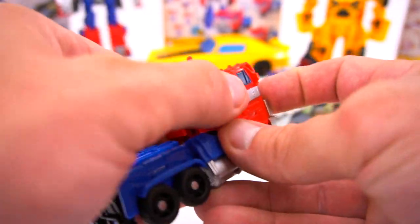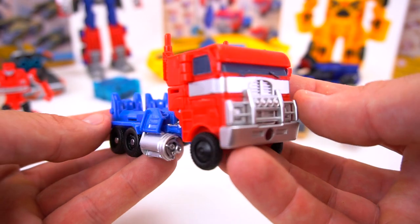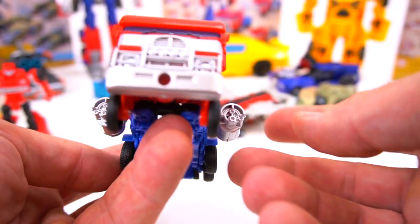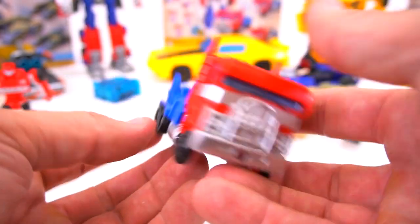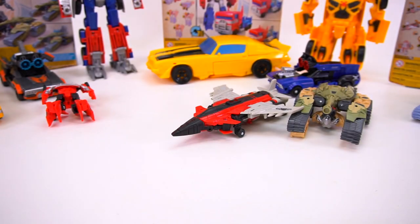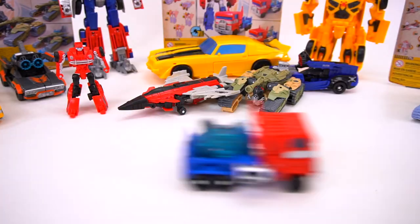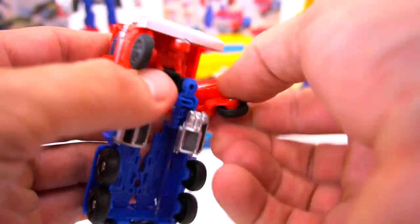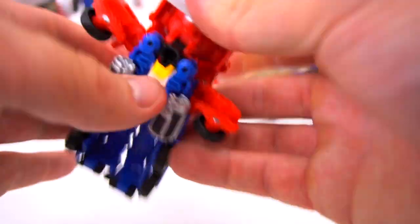Let's do Optimus Prime. Here he is in truck mode — vehicle mode. Same thing right here, we're going to push this down. Some cannons pop up on the side when you push that down, and this is where you can put in one of the engines.